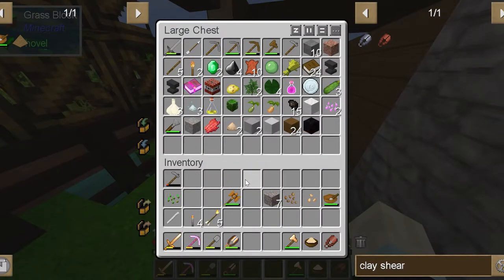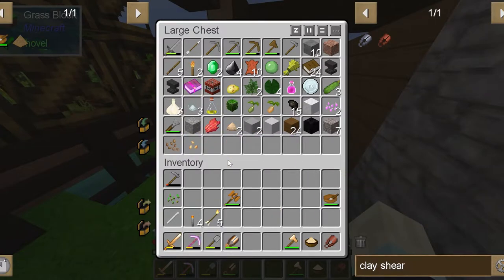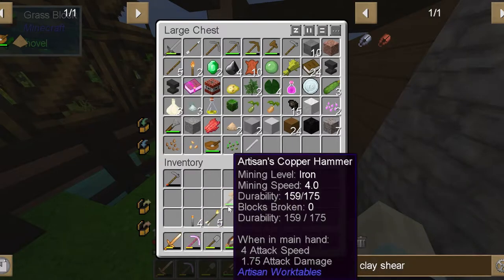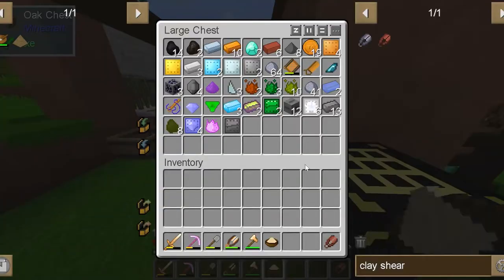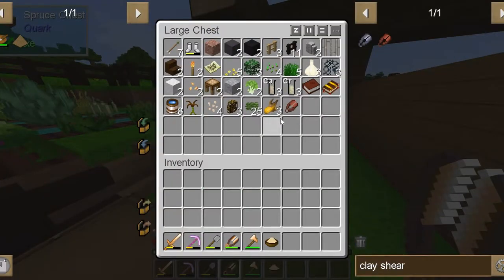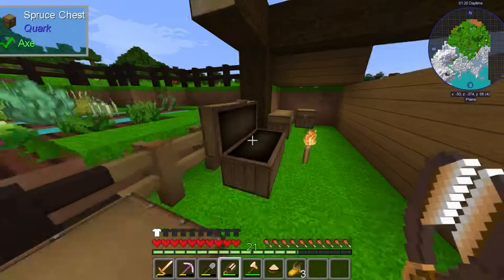Don't need this — that, that, that. Might need those soon. We won't bring any of this stuff. We'll just bring our tools, our rice, and we'll put back the clay shears because we have these copper shears. We'll take the corn, the garlic, the broccoli — pretty much anything I can eat I'm gonna take.